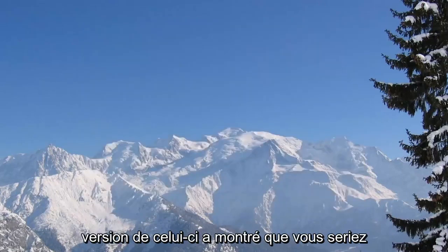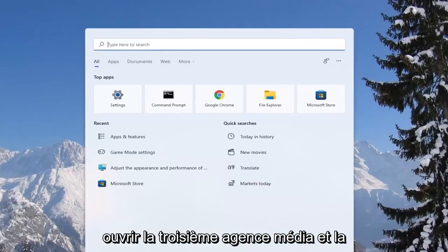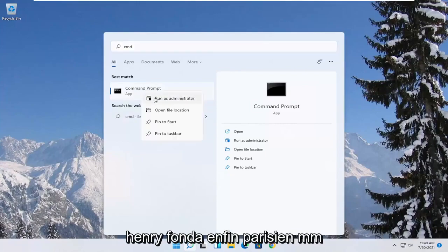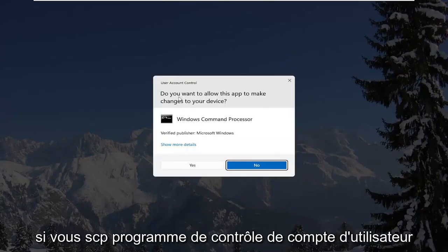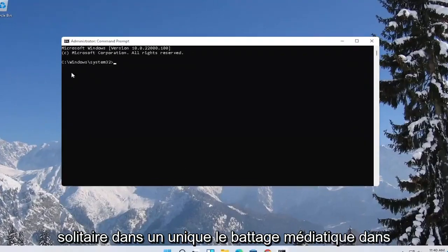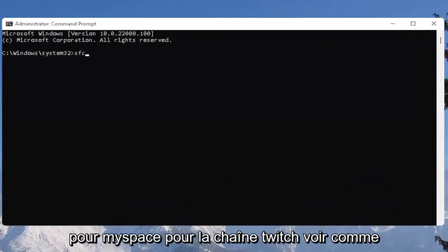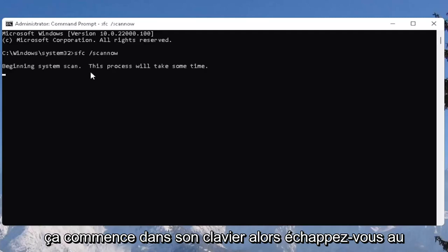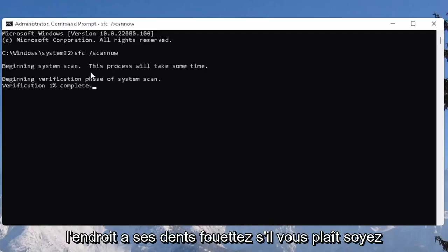One further thing you can try is to open up the Start menu and type in 'cmd.' The best result should come back with Command Prompt — right-click on it and select Run as Administrator. If you receive a User Account Control prompt, select Yes. Then type in 'SFC /scannow' — scan now should be one word with the forward slash out front — and hit Enter to begin the system scan. This will take some time, so please be patient.